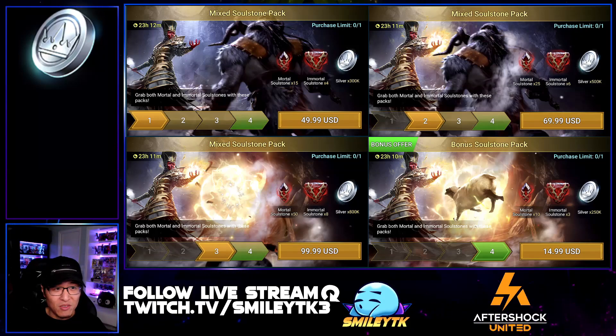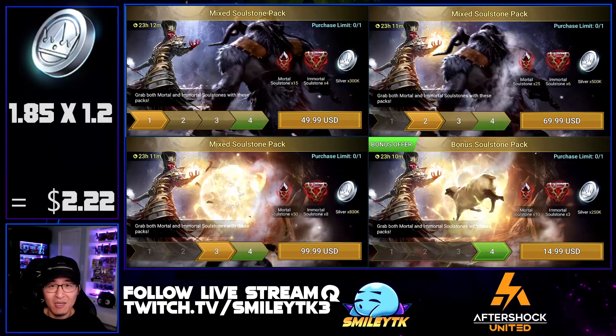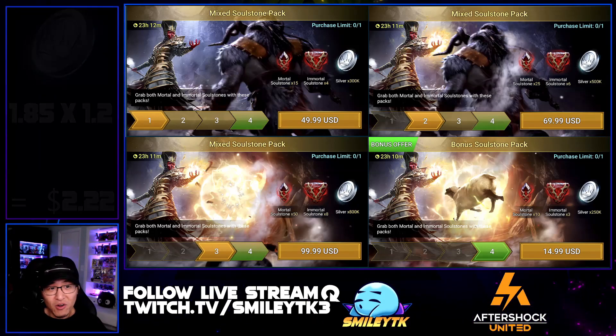Starting with the silver, as we usually do: the total amount of silver we have here is going to be 1.85 million silver. For each million silver I give it a value of $1.20, so 1.85 times $1.20 gives us $2.22.